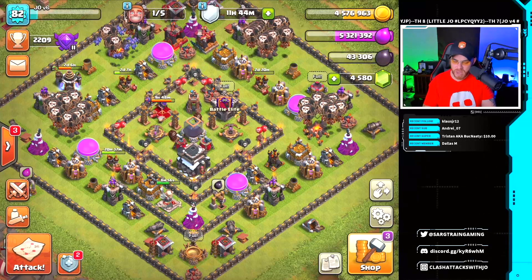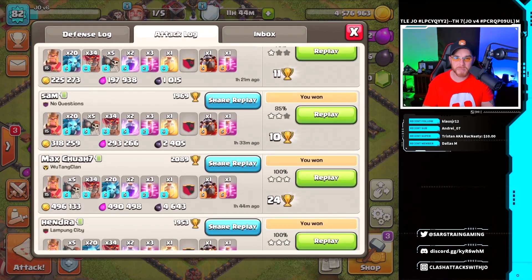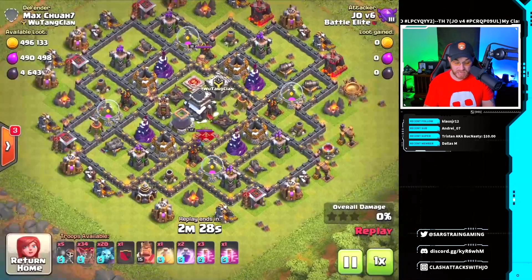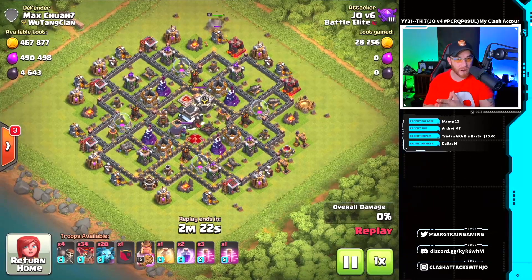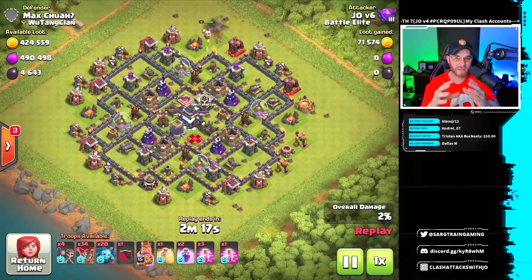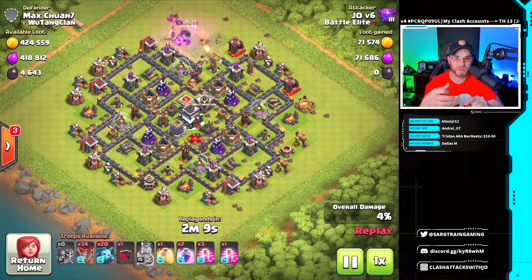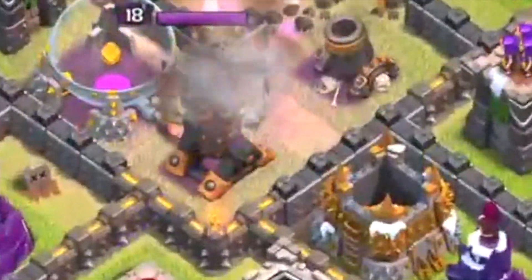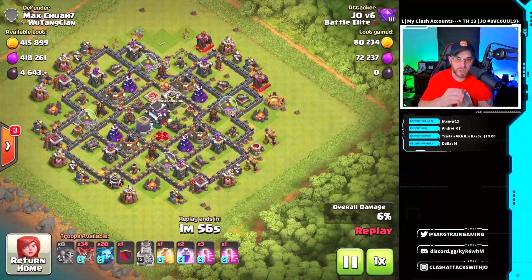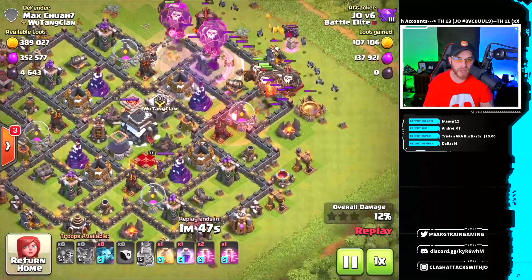Let's get into a replay of the army I'm currently using. We've had a lot of success but not a lot of three stars — it really comes down to finding those dead bases. We're using 34 balloons and 20 minions with rage spells and haste spells. This army is not the easiest to get used to if you're not used to balloons. Pekkas you can just set down and they destroy everything, but balloons require planning for air sweepers and xbows. We're using just the king here — no queen yet — and we're trying to funnel the balloons through the base while minions and lava hound pups clean up.